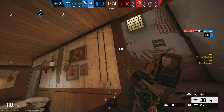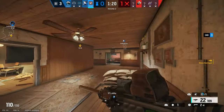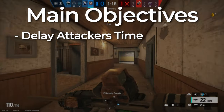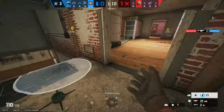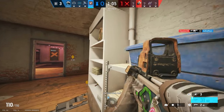What actually is roaming? The act of roaming in Rainbow Six Siege is when any defender doesn't spend the majority of the round on site. The objective for the roamer is to delay the attacker's time, flank, and hold important parts of the map. The roamers should be the first thing the attackers have to deal with when attacking. There isn't a set number of roamers for any given round — it all depends on the site and the map.